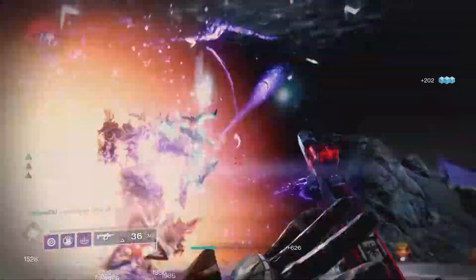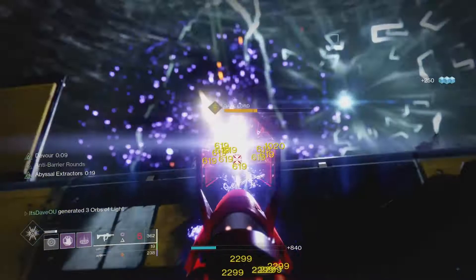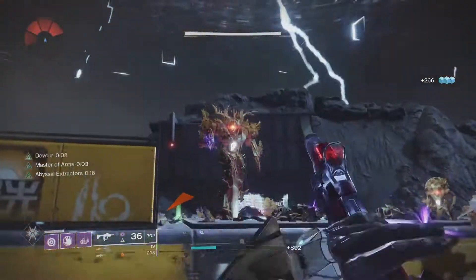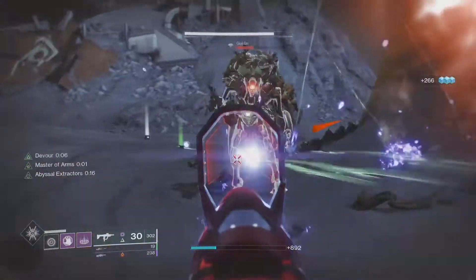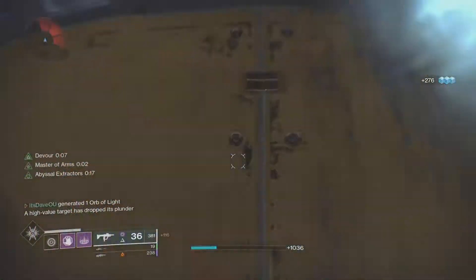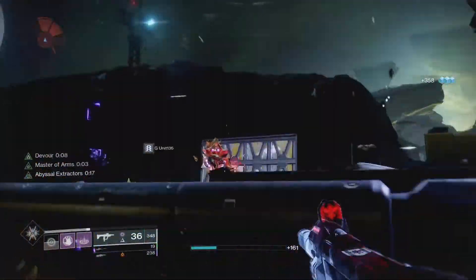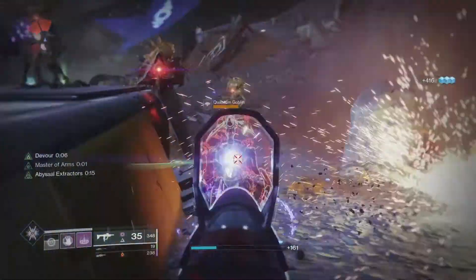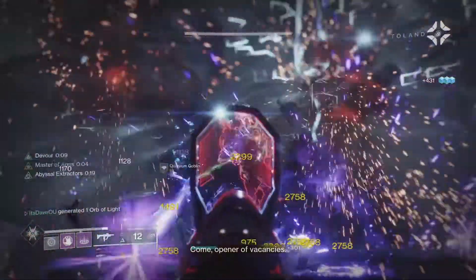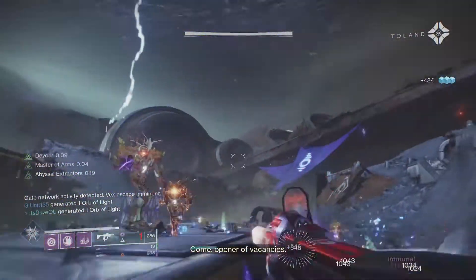For an energy weapon that isn't the Recluse, be sure to use a Void weapon with good DPS or one with the Demolitionist perk, since this whole build revolves around getting your grenade back. I have an Optative hand cannon here — it's Void, can take Anti-Barrier Rounds, and comes with Outlaw and Demolitionist. People have found that pairing the Optative with Demolitionist gets the grenade back even faster than the Recluse. I personally use the Recluse because it's fast at ad clear, but either works fine.